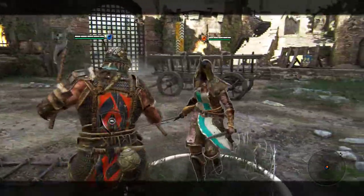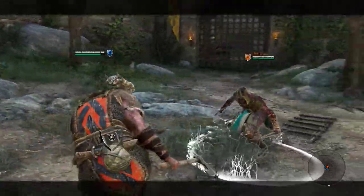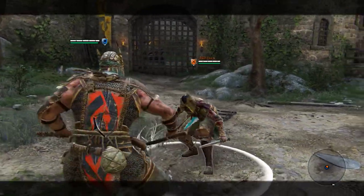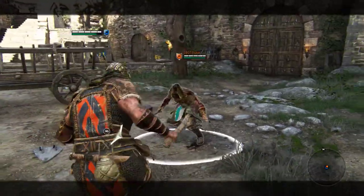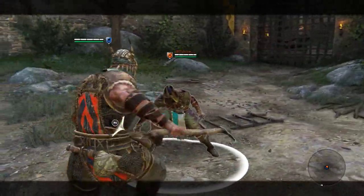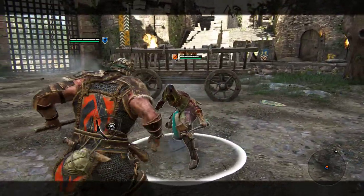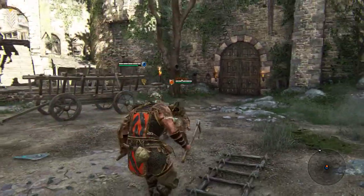Regarding feinting as well — you can feint by dodging. So you do a heavy and then dodge. That is good against say a Conqueror, because a good Conqueror will dodge into every attack for a guaranteed shield bash. You want to bait that out by swinging the attack and dodging. You can even do it with lights, which is insane. So against someone like Niko, whose tactic is just dodging into your lights, you simply: light, dodge, guard break, and get the damage that way.